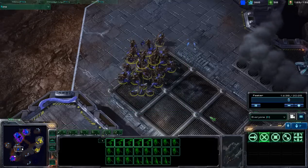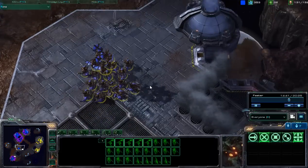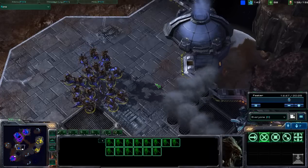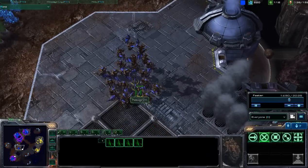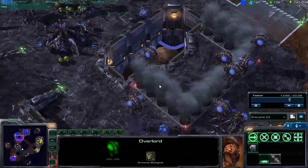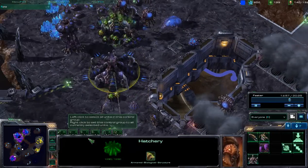Taking a look back over here, we have a fair number of mutalisks — a handful of mutalisks, a dozen or so hydralisks, and then a couple of zerglings to round out this bunch. Those overlords are still moving fairly slowly, with no upgrades in terms of speed.